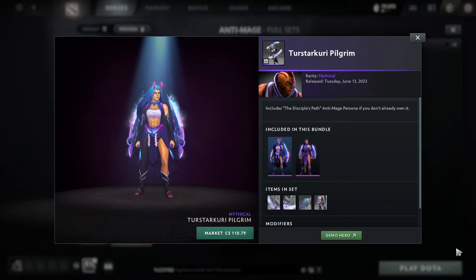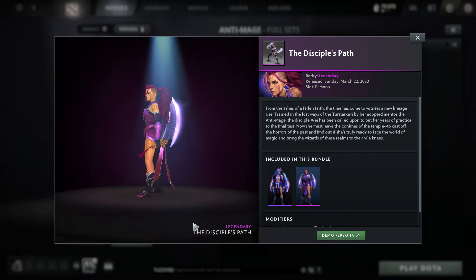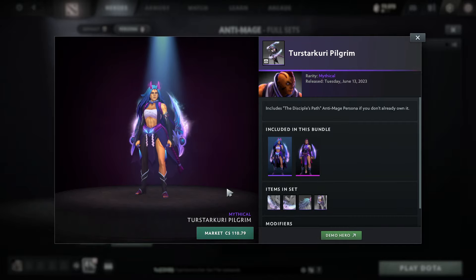Sometimes some skins are absolutely insane. There is a sniper skin — the one that is space-themed — that skin has one component that pretty much saves you no money, but you're able to buy all the other components for very very cheap.